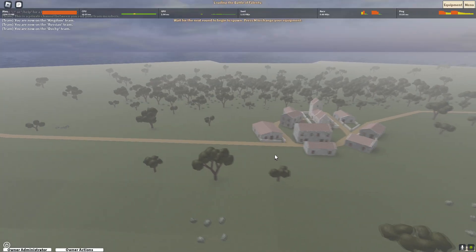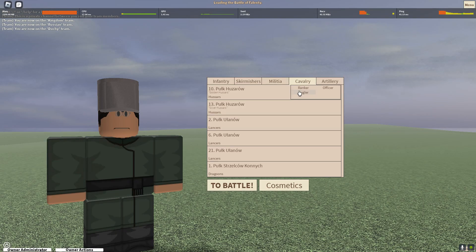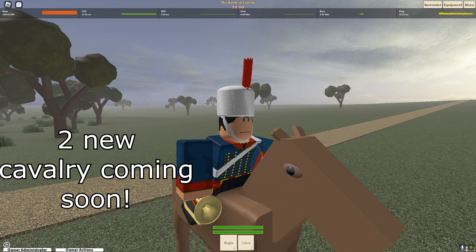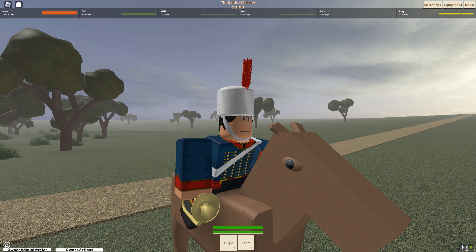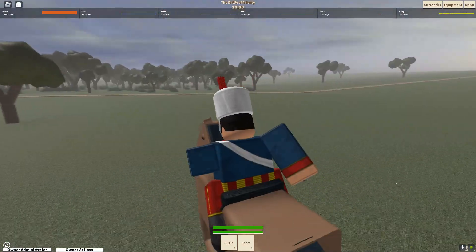Blood and Iron has many different maps, and some of them can have cavalry. Cavalry are pretty much people on horses. There are many different types of cavalry, with even more being added with the upcoming cavalry update, which will include a heavy horse and a cuirassier. There are currently three types: the Hussar, which comes equipped with a light horse — the fastest horse in the game.